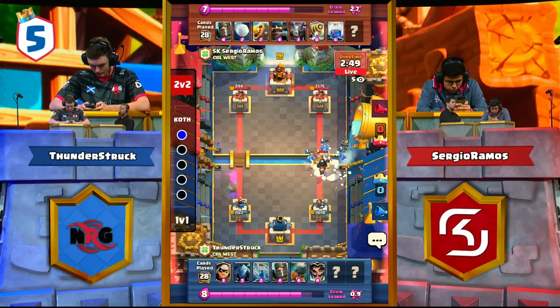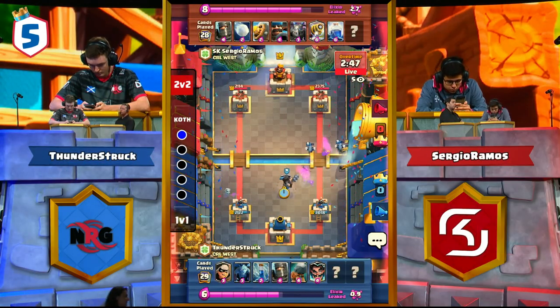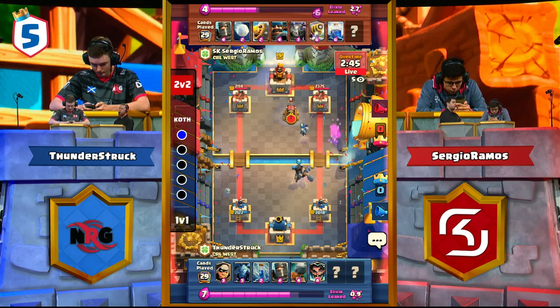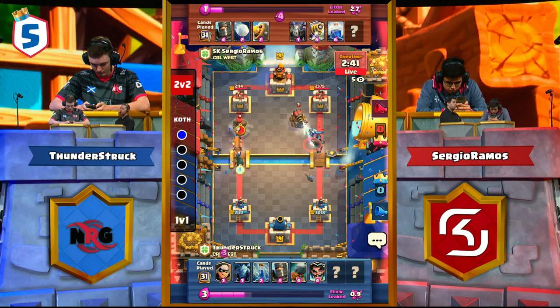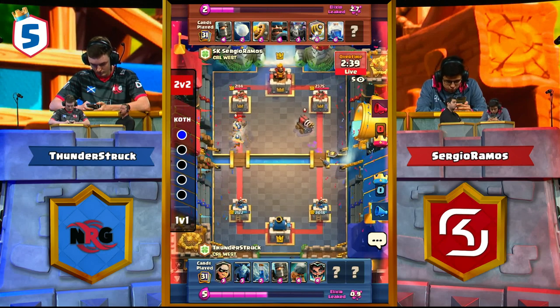The first match we're going to be looking at today is between Thunderstruck of NRG against Sergio Ramos of SK Gaming. Sergio Ramos is playing the infamous Goblin Giant Sparky deck that has been doing so well in CRL West. This match perfectly showcases exactly what makes this deck so deadly.